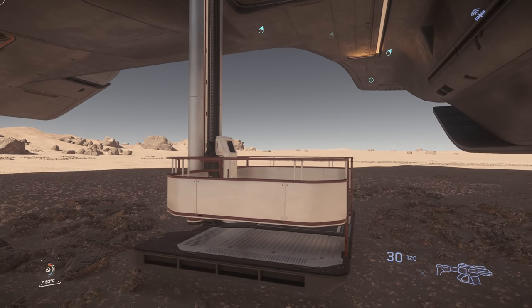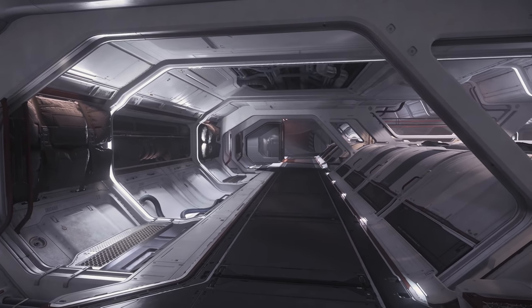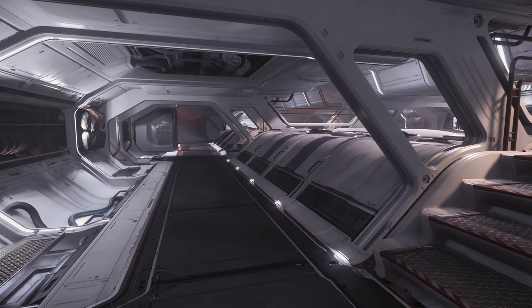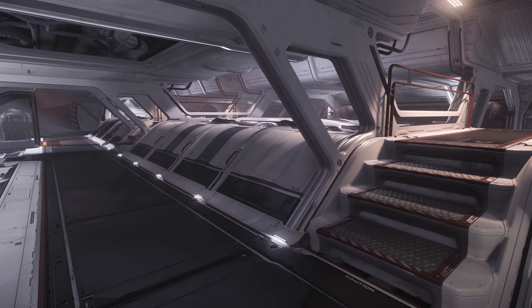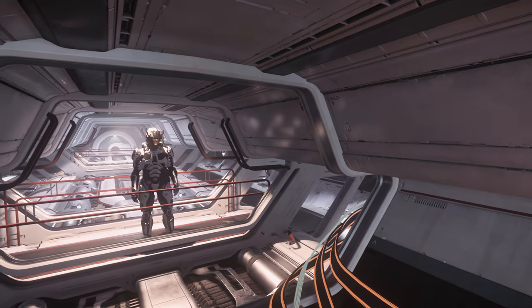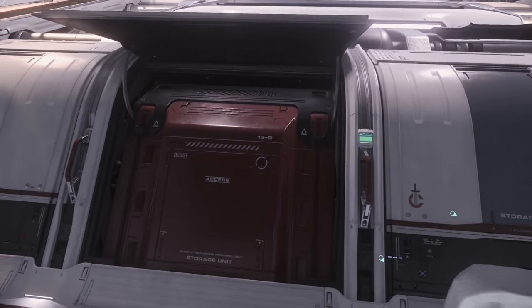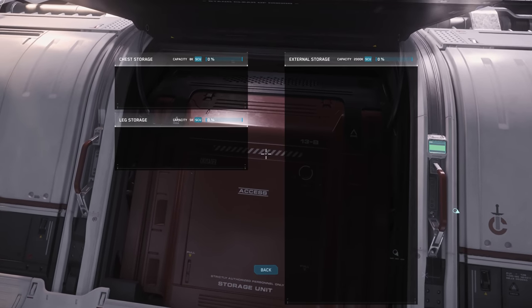As the majority of crew activities happen in the top deck, it makes sense to start the tour there. Upon either climbing the ladder or riding the elevator, you'll be on the port side of the ship. There's a central bank of storage, a walking space on both the port and starboard sides, and 3 crossing points — a walking space at the front and 2 walkway bridges across the central hump. Those storage bins contain various components or even some personal inventory storage, which is currently usable and is a nice feature.